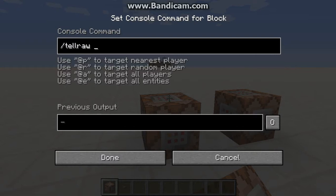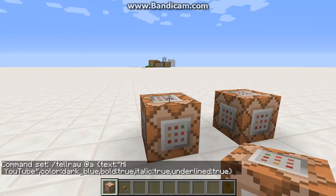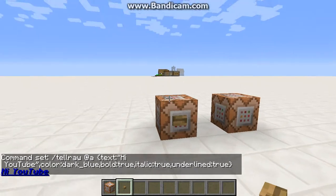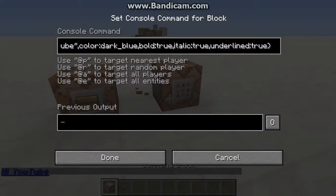To recap: this is selecting which players the tellraw command targets, and then you do an opening bracket — a special bracket — with the text. For example, 'hi'. Then close off the bracket, then comma, color equals dark blue, bold equals true, italic equals true, and underlined equals true. If I press the button, it says 'hi YouTube' — that's basically tellraw.